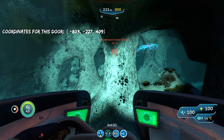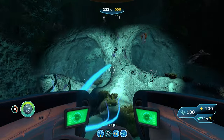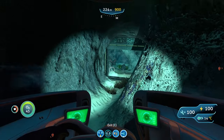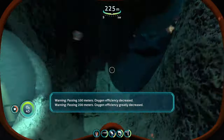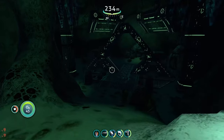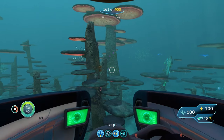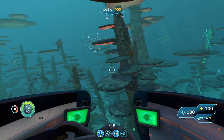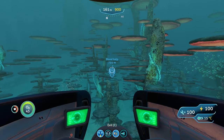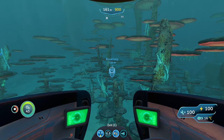Head down into the crevice and continue through it until it opens up on one of your sides. Head into that opening and you'll shortly see the alien door that leads to the alien portal. Here is our alien portal for the Northwestern Mushroom Forest. Now let's head on to our very last portal location — to reach it, we're going to start from the Northwestern Mushroom Forest and head about two notches to the right of north until we reach the Blood Kelp Zone located right next to the Northwestern Mushroom Forest.